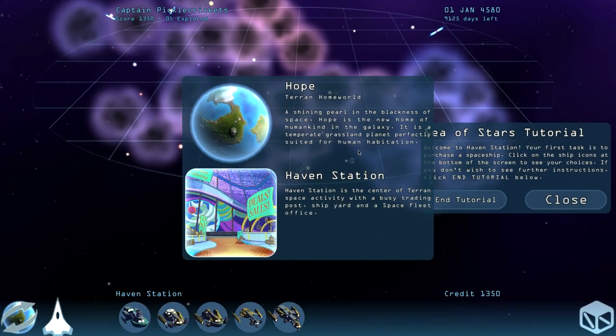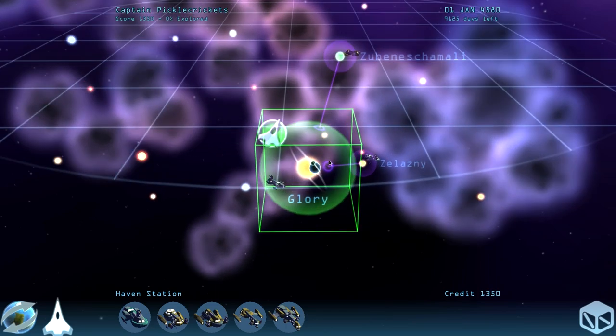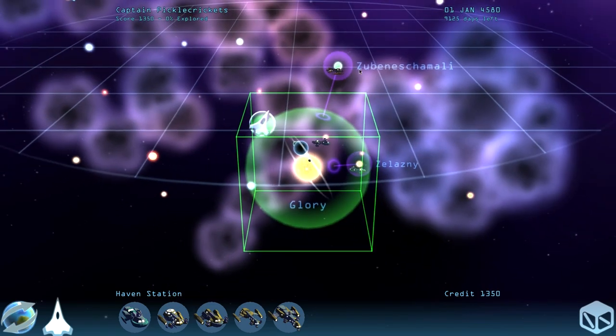We start off in Hope, the Terran homeworld — a shining pearl in the blackness of space, and the new home of humankind in the galaxy. It is a temperate grassland planet perfectly suited for human habitation. Haven Station is the center of Terran space activity with a busy trading post, shipyard, and space fleet office. The first thing we need to do is get ourselves a spaceship, because if we click another planet, nothing happens — we have no spaceship unfortunately.